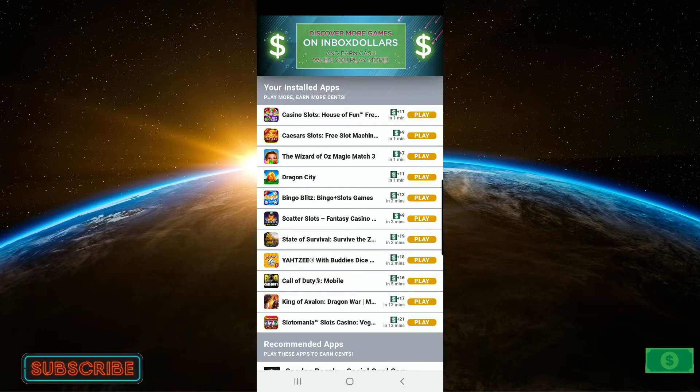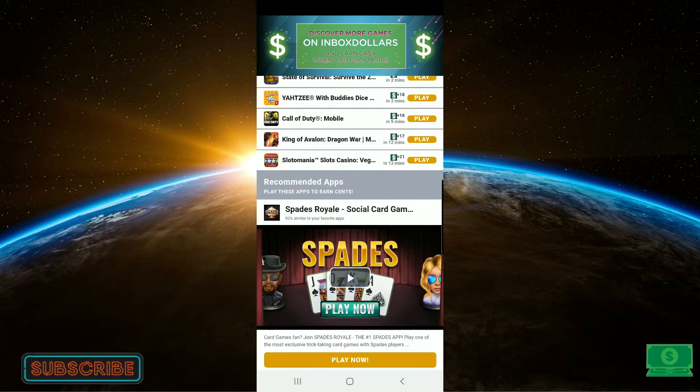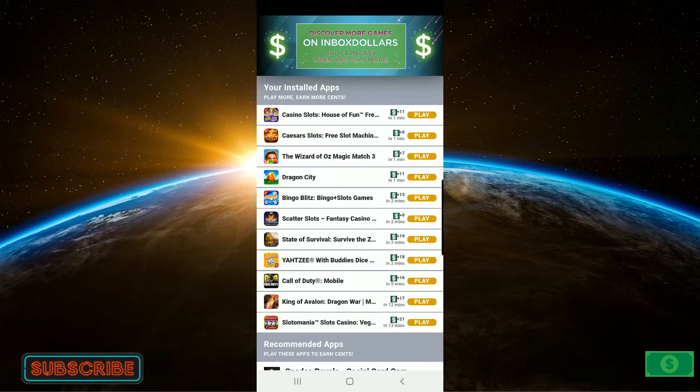You can see there are some good apps on here — there's Call of Duty Mobile, Yahtzee, I love playing dice. This dashboard actually shows you all the different bounties you have for playing the various games. You can pretty much pick whatever game you like and play it right now. So I have at the top here Casino Slots, House of Fun. We're going to click that button.